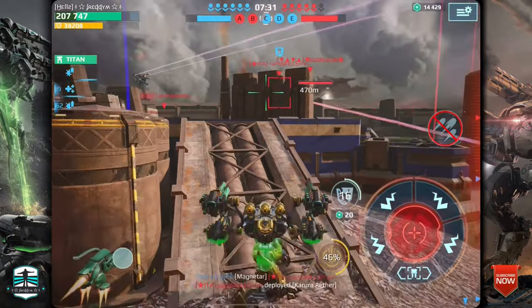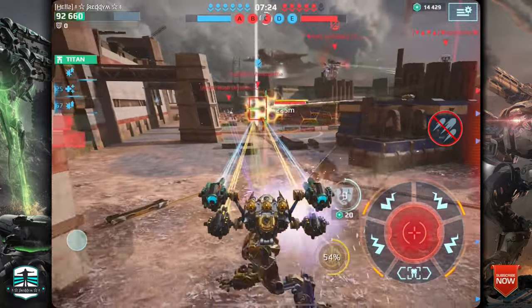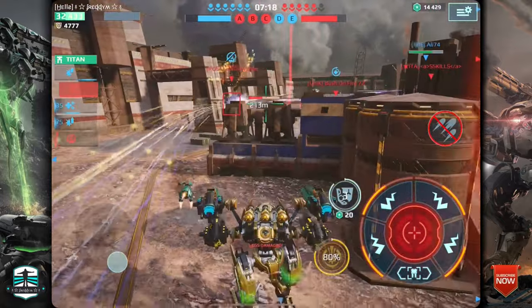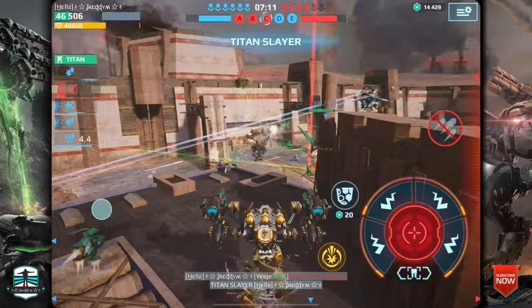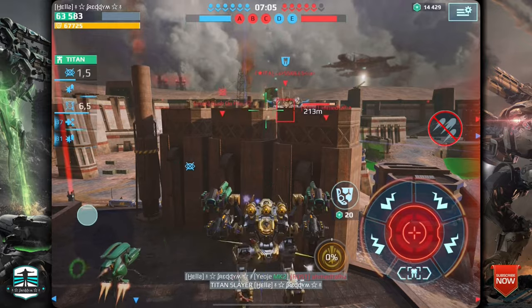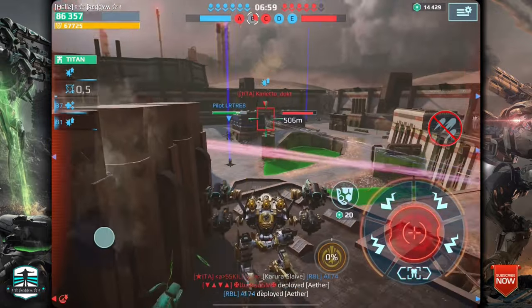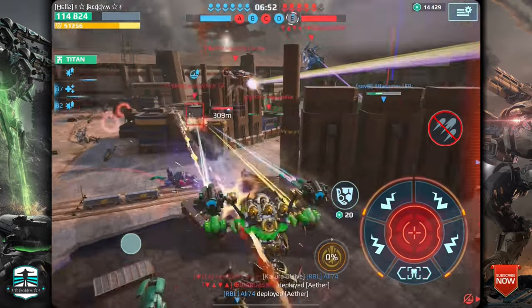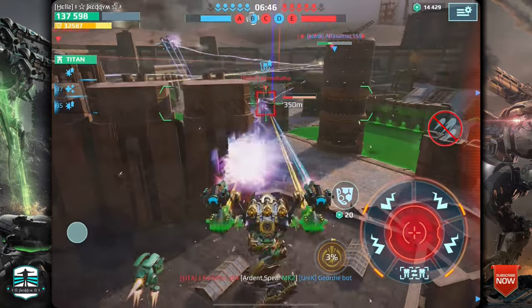Now the titans join and we don't even have a chance against four of them — two titans and two robots. But look at how much damage I can do to this titan. That was crazy, and now I'll help and we get the titan slayer. Using my spaceship against the Aether Titan. The Orion spaceship is a very good spaceship because of the damage, and with the drone rework we have a lot of campers, which is why I bring the Orion back. Look at that damage!